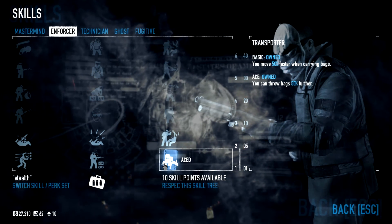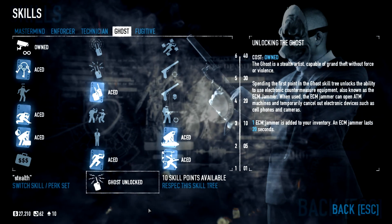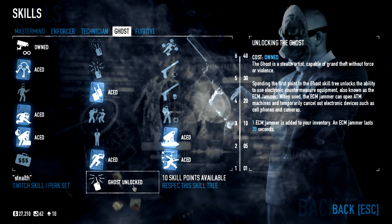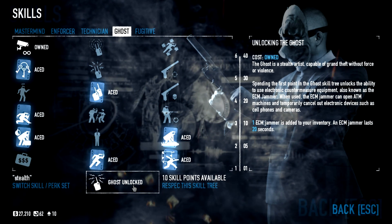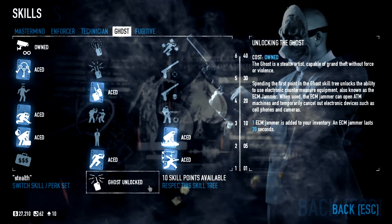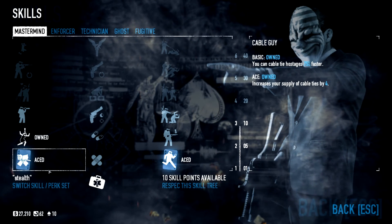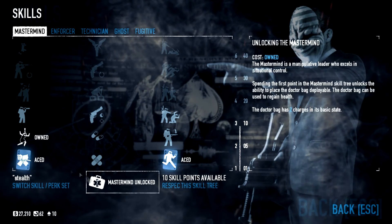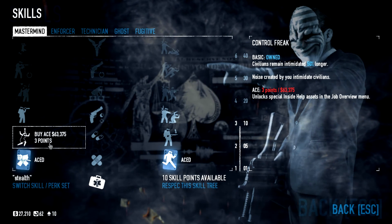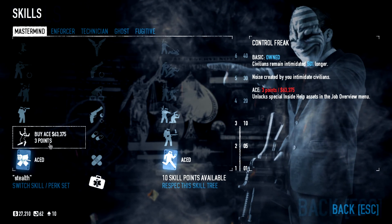If you don't want to cheese it, then all you basically need is an ECM and a silent weapon. And maybe Cable Guy Ace, but you don't really need it — it's just a filler. Control Freak Basic will help you out a lot, so if you can get Control Freak Basic then get it.